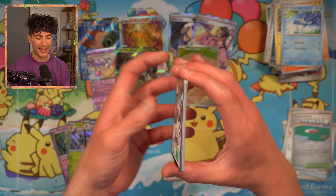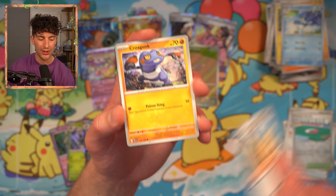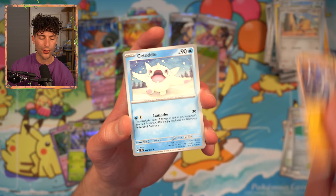Really hoping to see something like Ting-Lu, maybe a Chien-Pao, maybe an Iino if we're feeling a little cheeky. Cufant. Croagunk. Cetoddle — this Pokemon, I get it, it's like a walking whale, but it's just unsettling. Scatterbug. Frigibax. Iono — here we go!